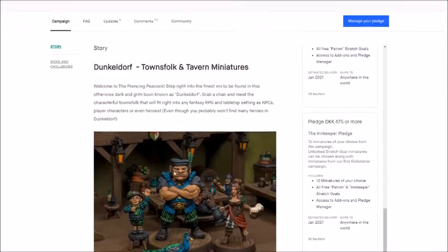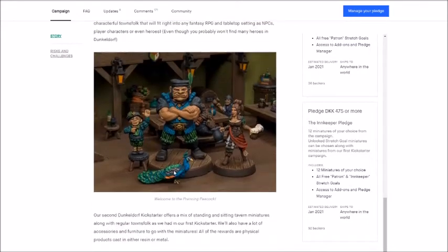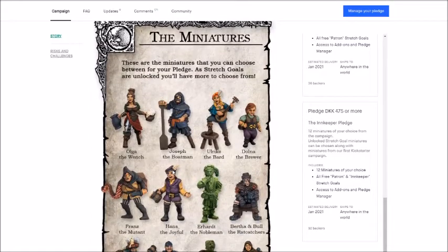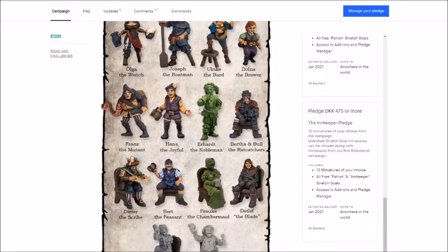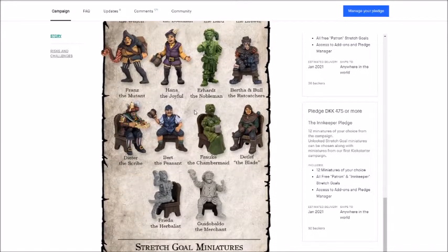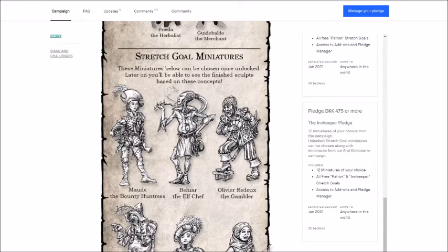It says here 12 miniatures, but as you will see in a moment, there are a lot of free stuff coming in from the stretch goals. Let's have a look at the miniatures in the core set. We have the mutant and the nobleman, which we have now in resin, which is nice. I really like the bar girl, the wench. The boatman I really consider useful too. And a bunch of sitting miniatures, which is great if you want to do a diorama or just set up a tavern for your adventurers to visit.